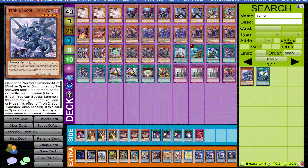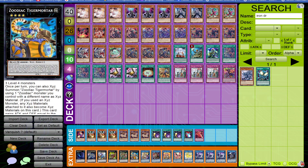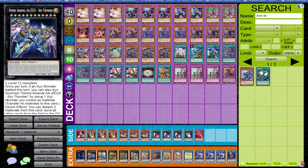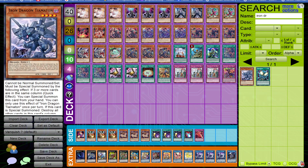Another thing about Iron Dragon is that it's Level 4, which means it can help you make Rank 4 plays in the Vanquish Soul deck — whether it be the ones I'm showing here right now or other Rank 4s you wish to play in the archetype. As an extender, the card works just fine.